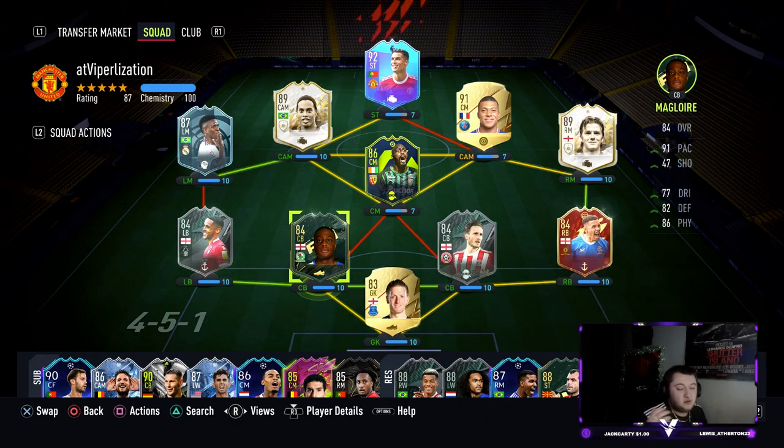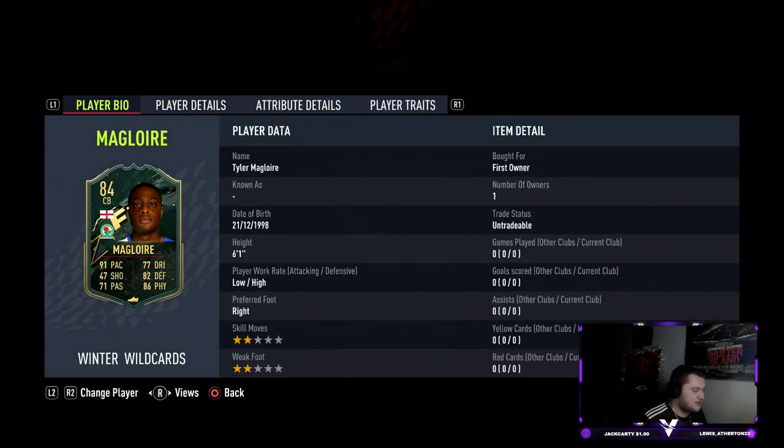But if you did do the foundation cards from about two weeks ago, you're going to be able to link this card relatively easily. I'm going to go with Tyler McGlory — I'm hoping that's right. Straight off the bat he's six foot one, low/high work rates, which is great.